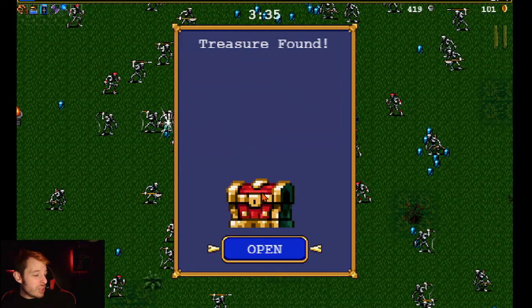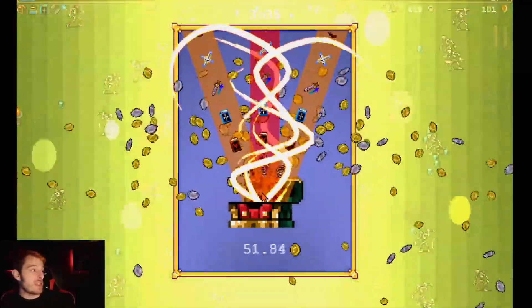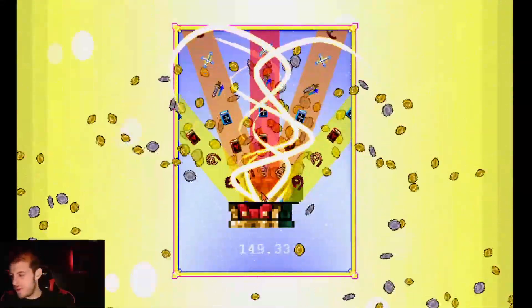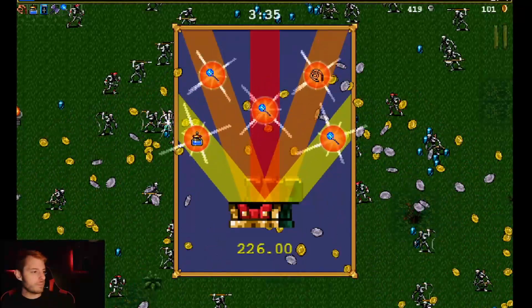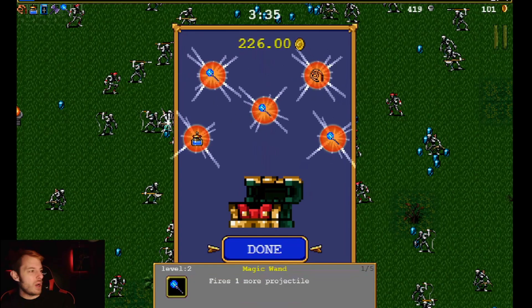I'm gonna take the Bible ball. I really need some chicken. This five-item chest — it doesn't matter because we're so low on health. We should have gotten more health. We got three wands, the whip, and Santa Water — let's go.